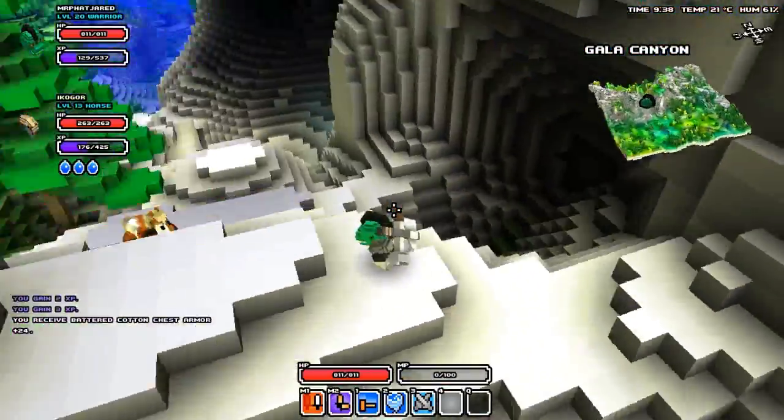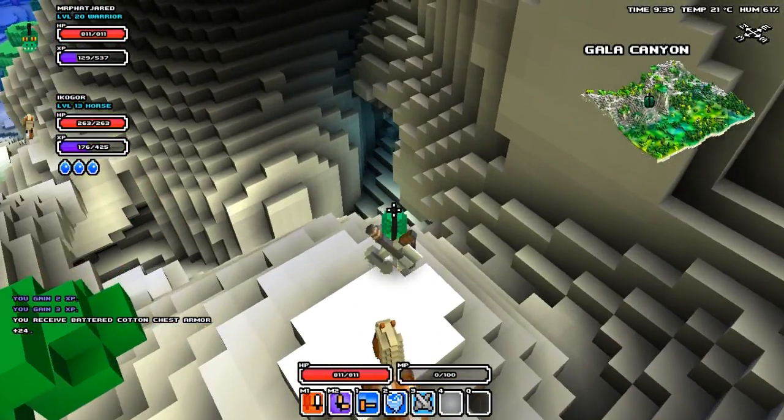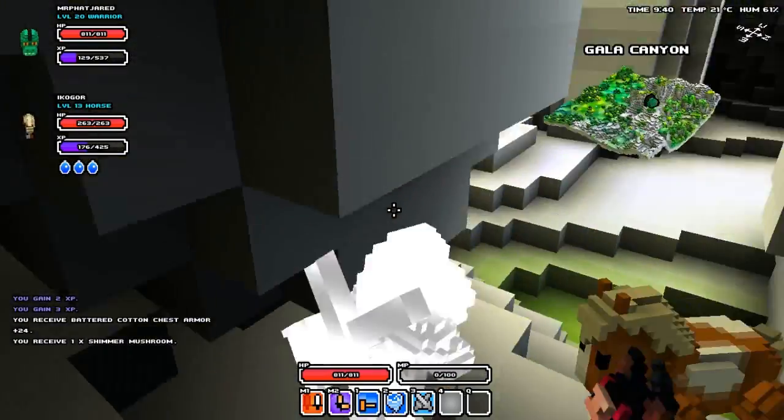There is one diamond vein, which you'll get two blocks of diamonds out of. Diamonds are gold star level blocks. They are used for creating the highest tier of weapons, so they are very useful and pretty rare to find.